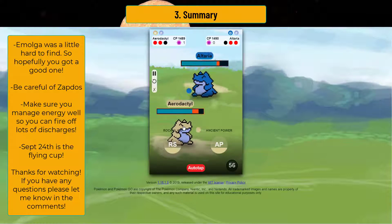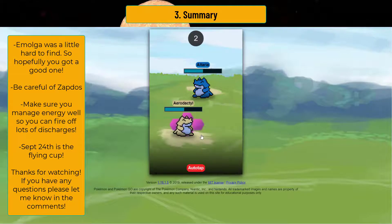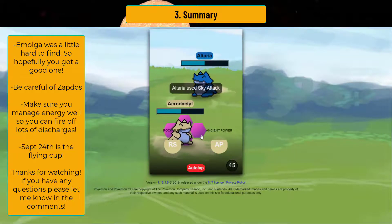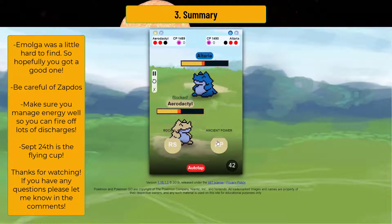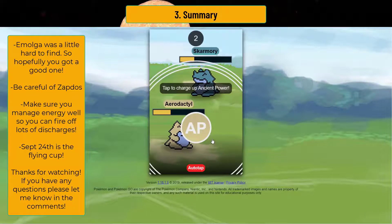If you see Altaria, leave. Like, bye Felicia — get out of there. We're going to shield this because we don't want Emolga matching up against Altaria. We could get it low enough to where we could kill it, but that's pretty much it. Altaria — he's going to switch into Skarmory, so we're just going to wait for the Skarmory. There you go, we get the Skarm. We want it to switch out — that's perfectly fine.